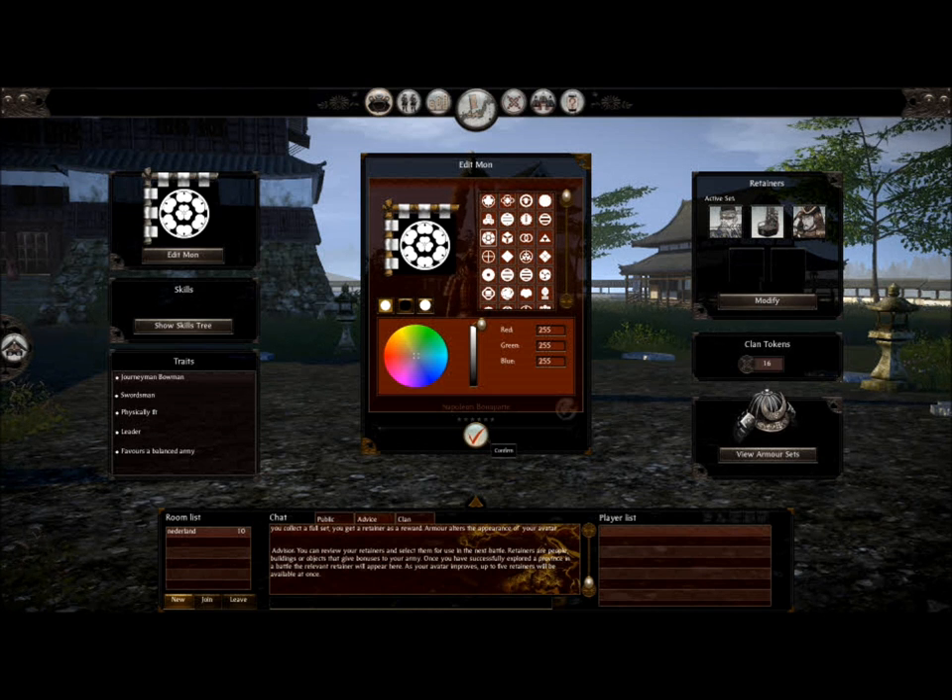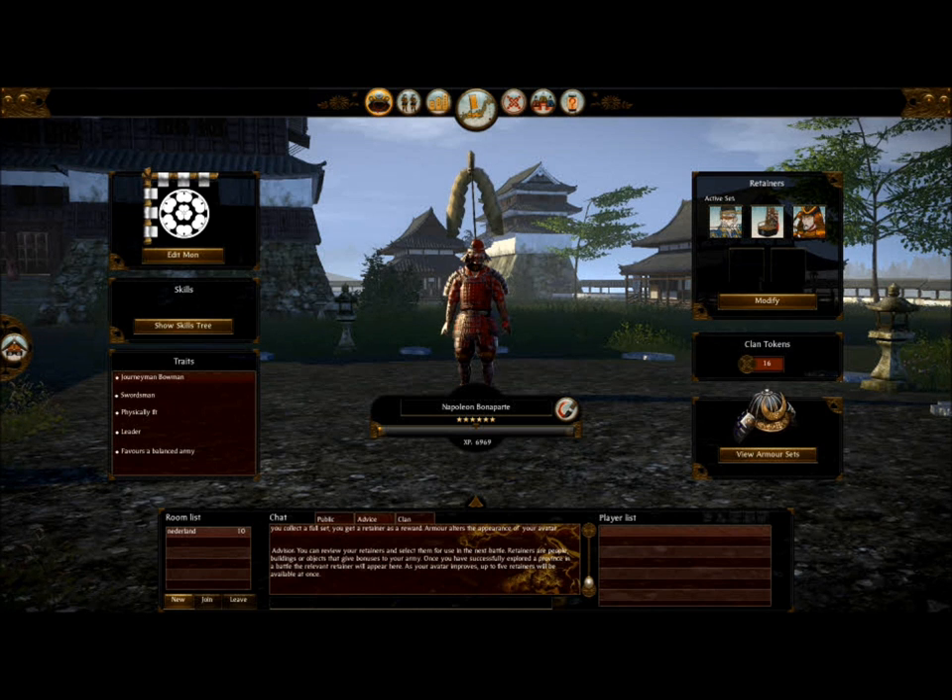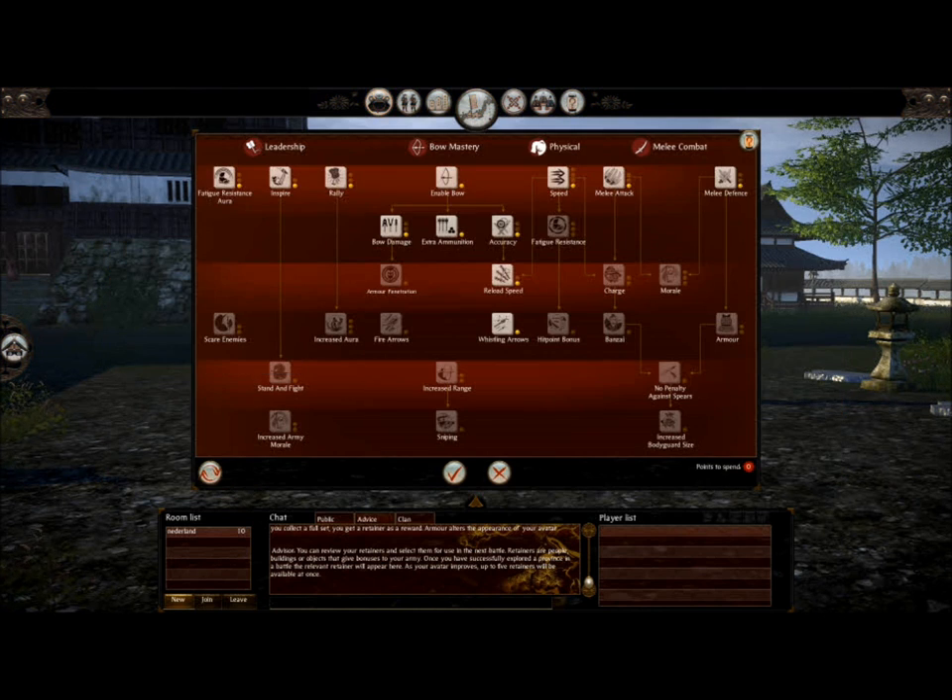Secondly, you want to try and get some balanced traits. Try and avoid dishonourable and coward if you can, because your general routes quicker. Mine are very balanced as you can see — he's a bowman, swordsman, he's fit, a leader, and he likes to balance the army. I've balanced out my skills because I wanted to be decent at everything instead of being good at one thing and bad at the rest.